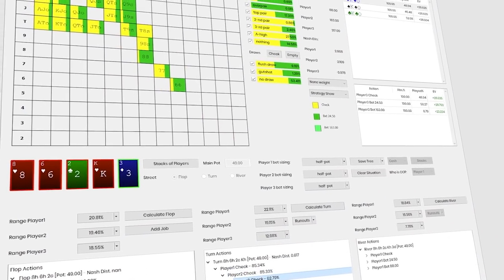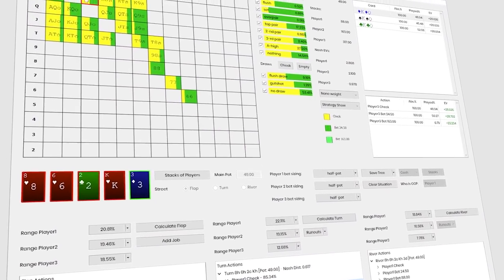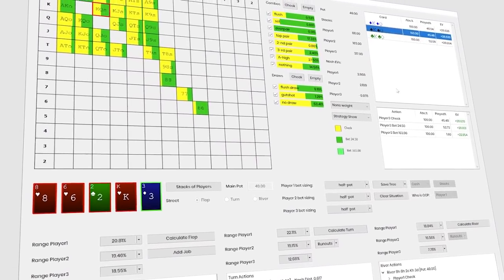I am a very, very happy nerd right now. GTO solvers have pretty much only been a heads-up thing since, well, pretty much ever. But I recently found a tool that allows you to do GTO solves in multi-way pots, which is a game changer, especially if you play live poker or really any game that has a lot of multi-way pots. So I want to show you how to use it, hack through it together, and look at a specific hand with King-Queen with you. Without further ado, let's jump into it.